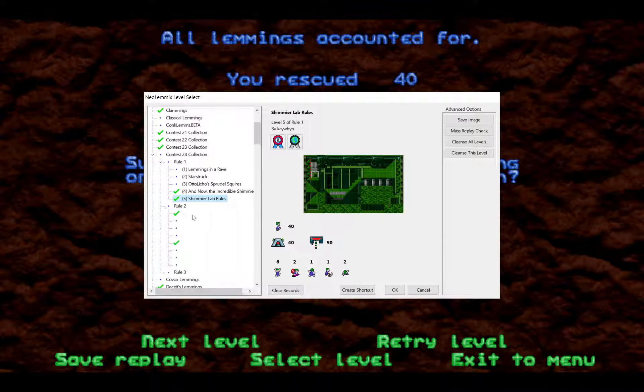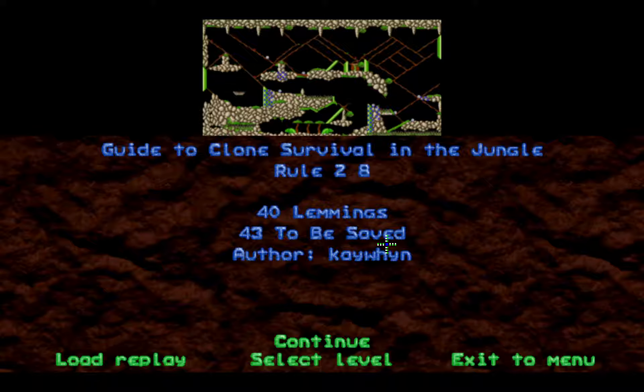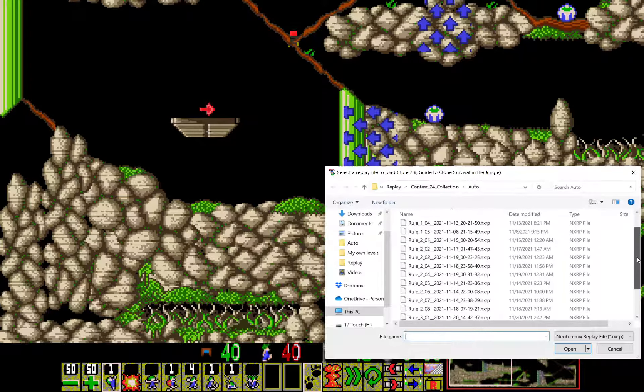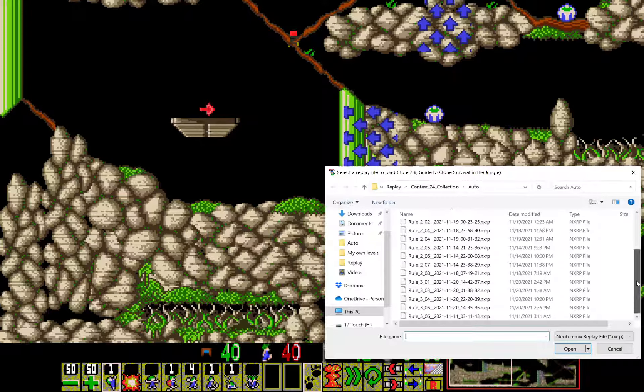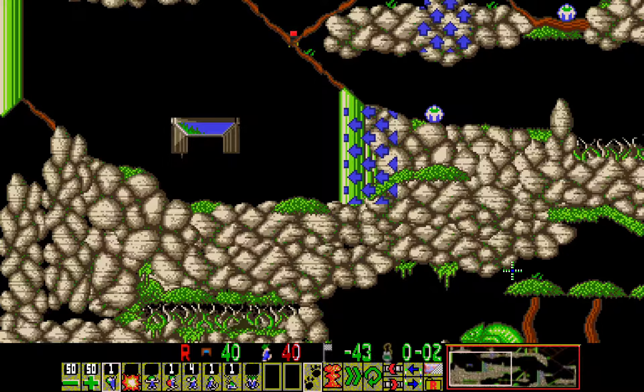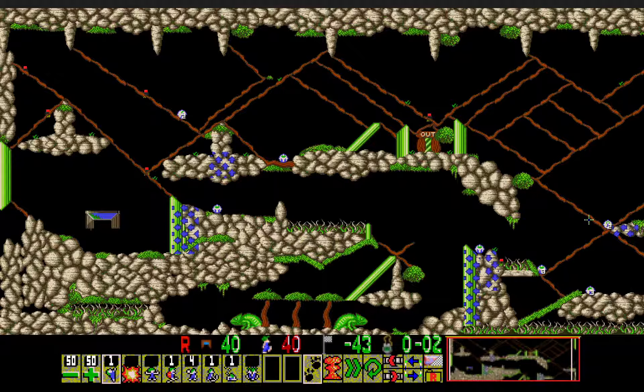That is my Route 1 level. Now for Route 2 — Route 2-8, Guide to Clone Survival in the Jungle. I admit the title isn't the most innovative, but I definitely struggle a lot with naming my levels. This level was an absolute nightmare to patch — it ended up taking 10 versions, believe it or not. It was definitely reminding me of my Route 3 from LDC number 22.